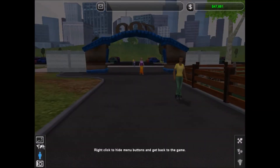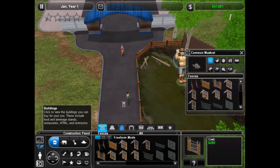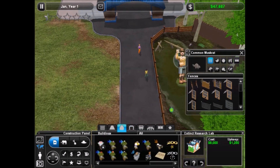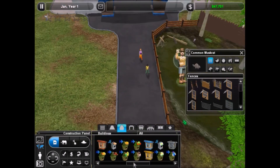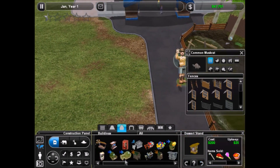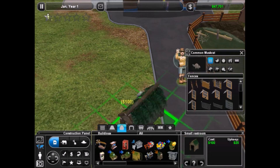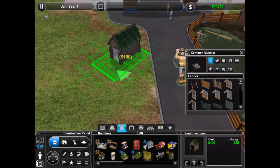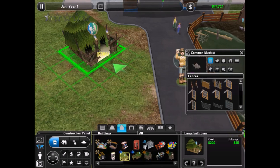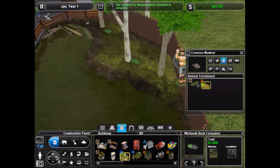Already got some guests coming in, so we should get started on what the guests are going to need. We can't build restaurants yet - that kind of stinks. I can build these though. I want to first get restrooms. I think I know which one I want. I can already do large ones like this. This wetlands rock formation is done - I'd like to put one of these in here, maybe a couple. Yeah, I think that makes a pretty big difference.